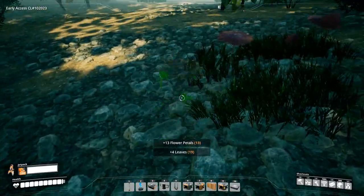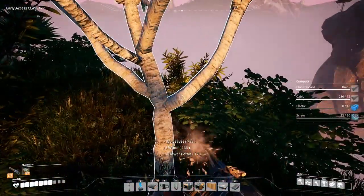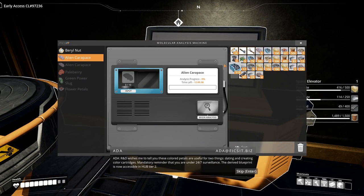Flower petals can be picked up off the ground or when picking up leaves and cutting down trees. You will need 10 flower petals for research, which will unlock the color gun milestone in Tier 2. R&D wishes to say these colored petals are useful for two things: dating and creating color cartridges. Mandatory reminder that you are under 24/7 surveillance. The derived blueprint is now accessible in Hub Tier 2.